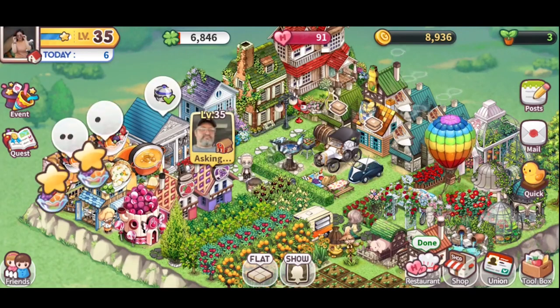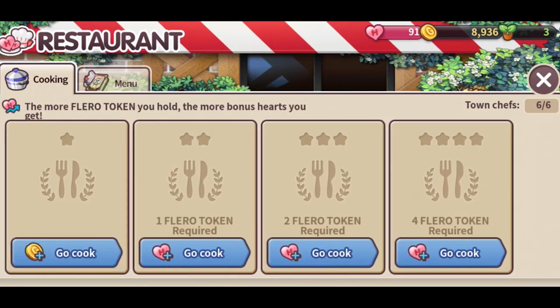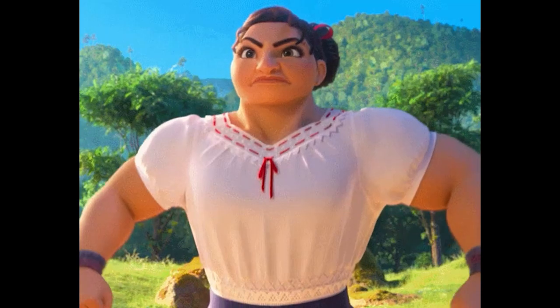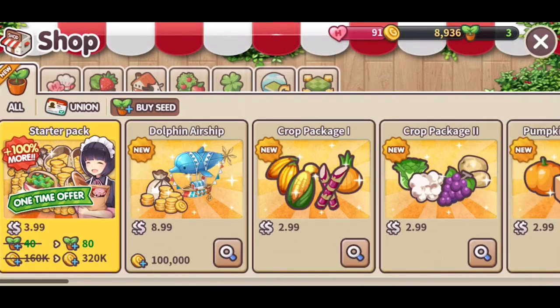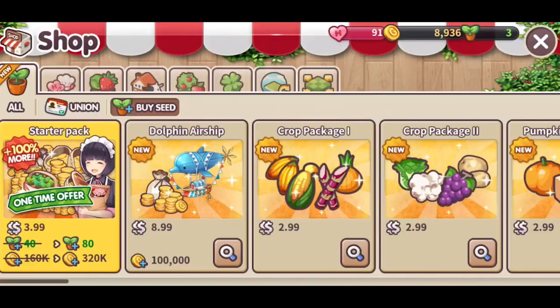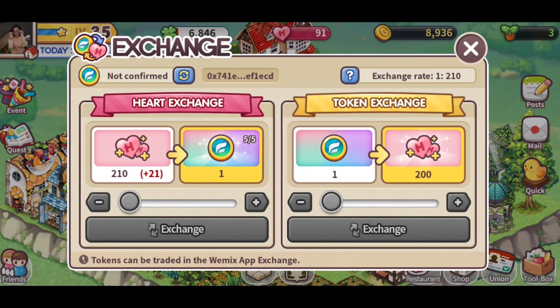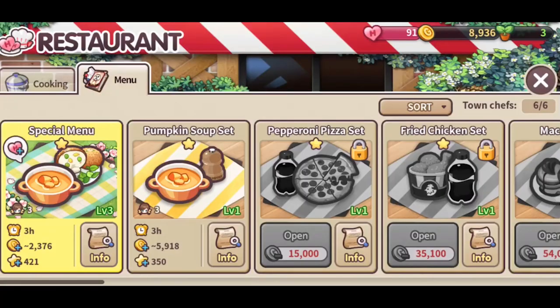Getting to level 35 is where it takes time, because you have to do a lot of farming for that to happen. Once you get access to the restaurant, you can use it to cook food and certain items that can be sold for hearts. The hearts can then be converted into Fleero, which allows you to make money. The good thing is that you can also get a good amount of Fleero as rewards when you play the game. Every Farm takes time, but if you don't want to spend money and want a relaxing game, give it a try.